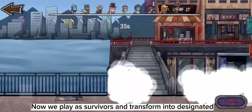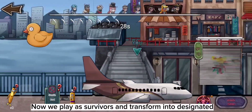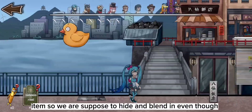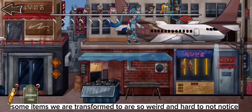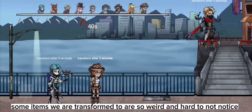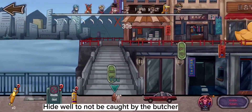We play as survivors and transform into designated items. We are supposed to hide and blend in, even though some items we are transformed into are so weird and hard not to notice. Hide well to not be caught by the butcher.